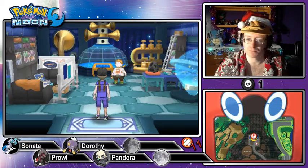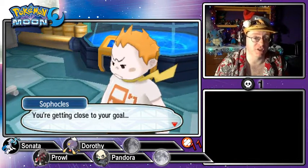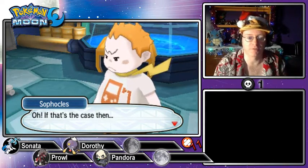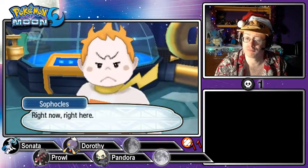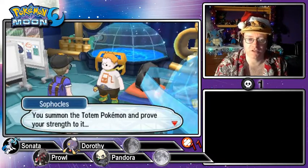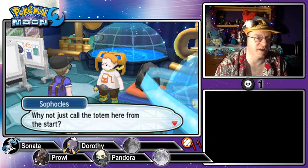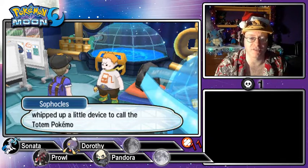We're jumping in. Sophocles asks if we've come to attempt the trial. He asks if I like Festival Plaza — yes, I love it. Let's get started. So what is this trial going to be? Sophocles explains he's built a machine to summon the Totem Pokémon using sound technology from outer space. The observatory monitors sounds inaudible to people that Pokémon can hear just fine. The machine makes use of this technology, and they also developed a security system using gathered sounds. And this is his first time trying it out — he needed a test subject.